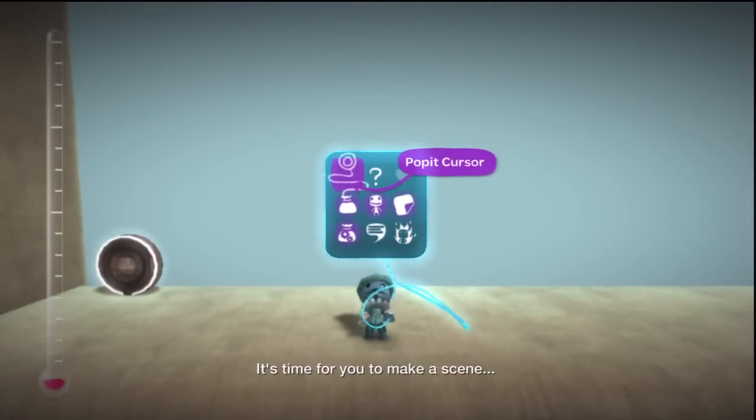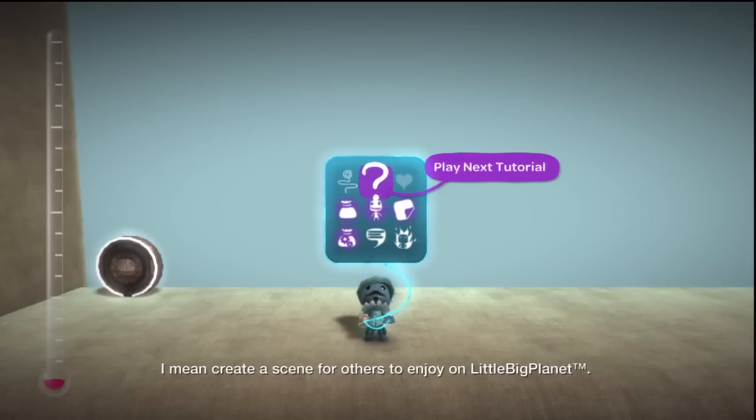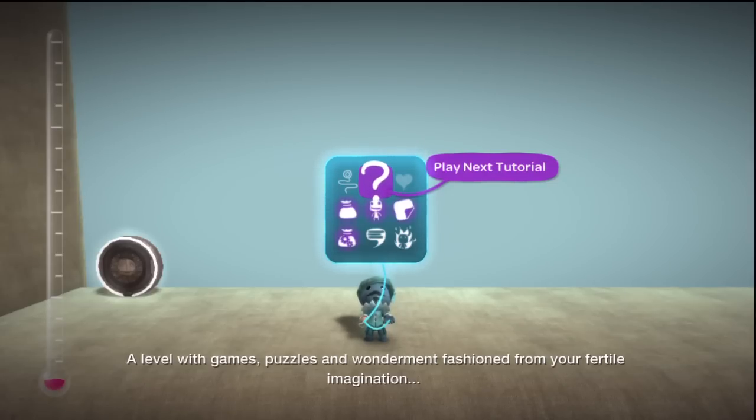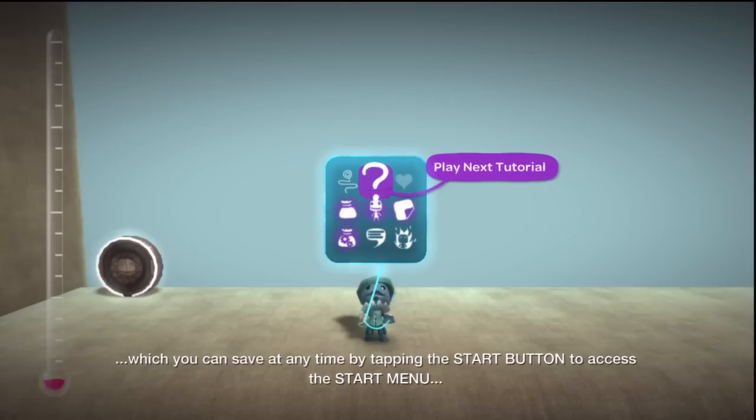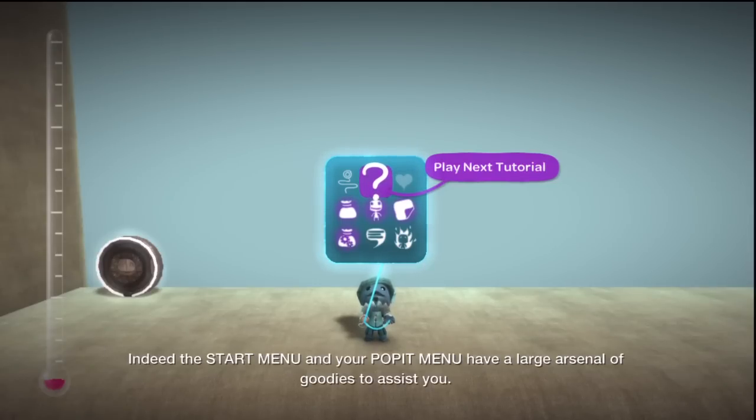It's time for you to make a scene — not like the hissy fit you had in the baker's shop when they'd sold out of croissants. I mean create a scene for others to enjoy on LittleBigPlanet: a level with games, puzzles and wonderment fashioned from your fertile imagination, which you can save at any time by tapping the Start button to access the Start menu and selecting Save Level. Indeed, the Start menu and your Pop It menu have a large arsenal of goodies to assist you.